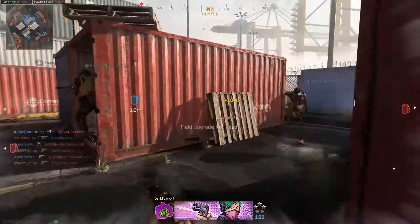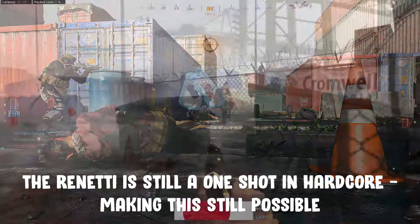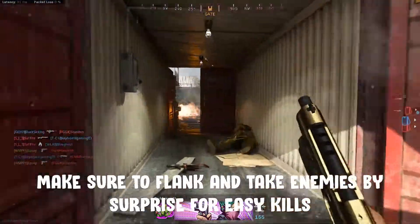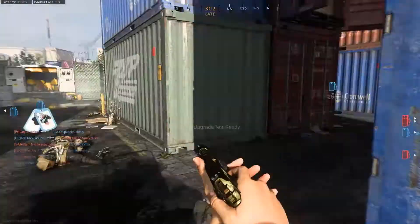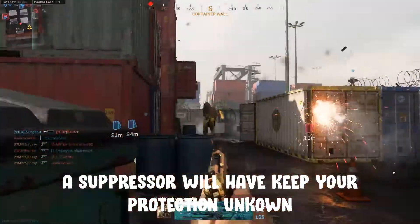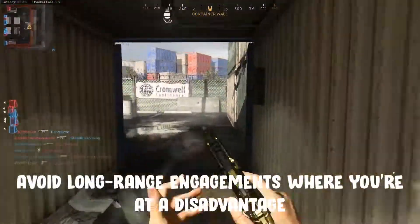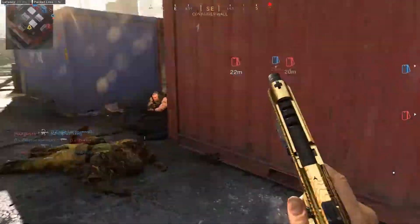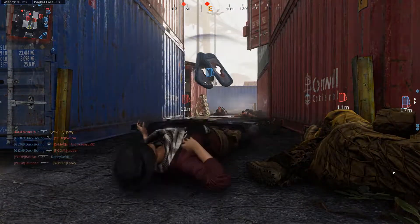Reptile requires 75 kills without attachments. This one can be a massive pain, but hardcore will make it bearable — the Renetti can still be a one-shot at close range and a two-shot at medium, making it usable. Focus on flanking enemies and taking them by surprise to bypass the disadvantage of having no attachments. Skulls requires 25 three-killstreaks. This is perhaps the only time when playing more defensively might help. Stick on a lightweight suppressor and focus on objective-based modes. Don't engage enemies at great range — stick to short or medium range engagements where you're likely to come out on top.